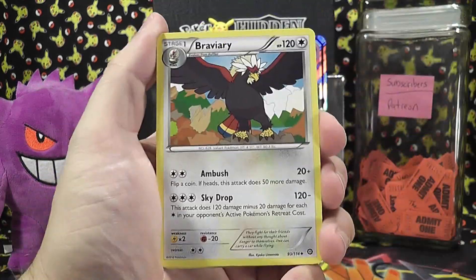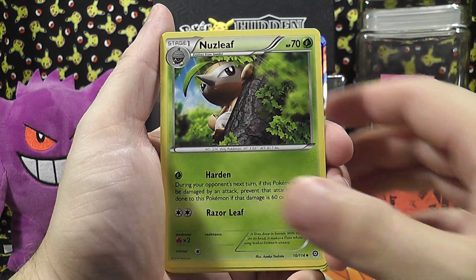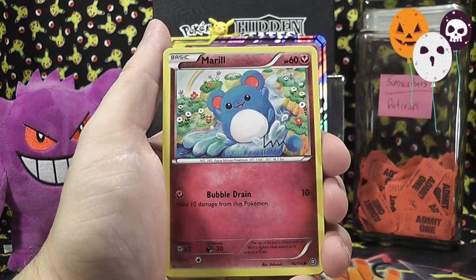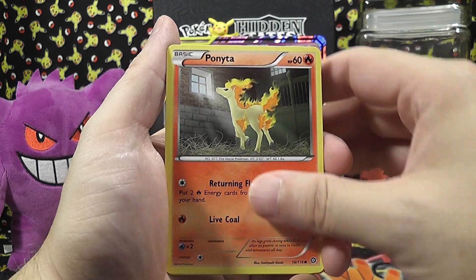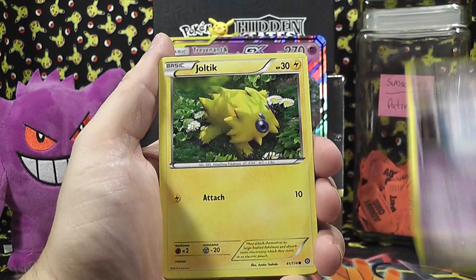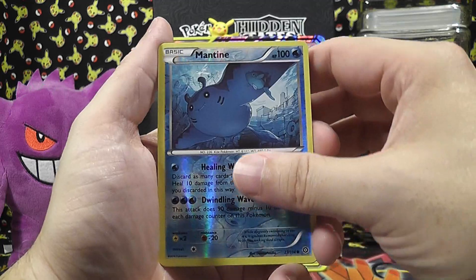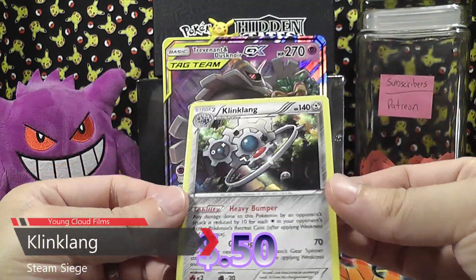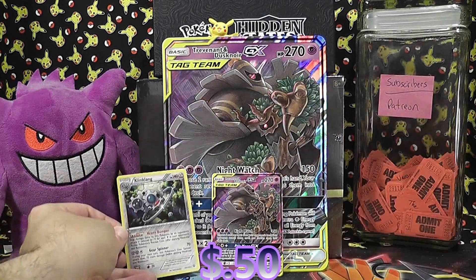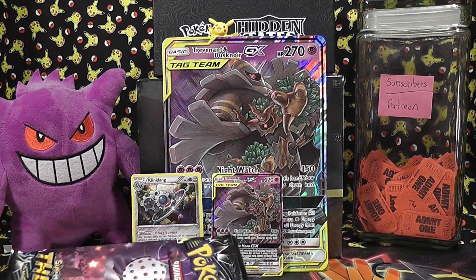We've got lots and lots of Steam Siege. Here we go — Braviary, Nuzleaf, Rapidash, Oshawott, Merrill, Ponyta, Litwick — I just caught one of these today in the Halloween event — Joltik, a Reverse Holo Mantine. And our rare is a Holographic Clinklang. That is nice.